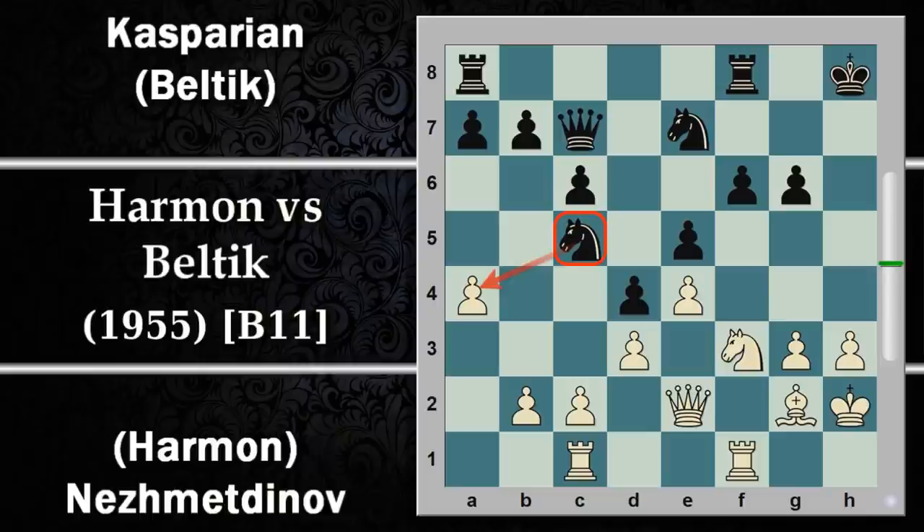L'alfiere viene ricatturato, torre A per C1, cavallo C5: il nero la prova a passare all'attacco sull'ala di donna attaccando il punto A4. Viene spinto C3. Si poteva difendere direttamente con B3, ma questa è una mossa un po' passiva che indebolisce le case scure e permette al centro nero di sopravvivere a lungo.